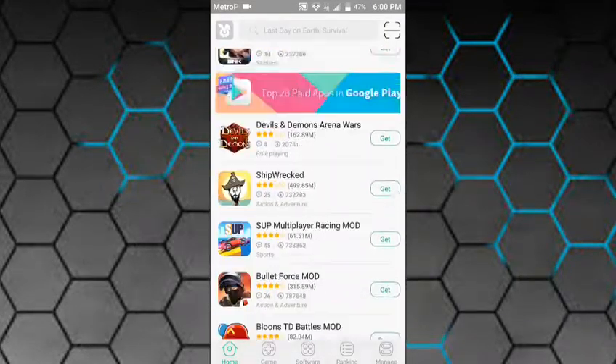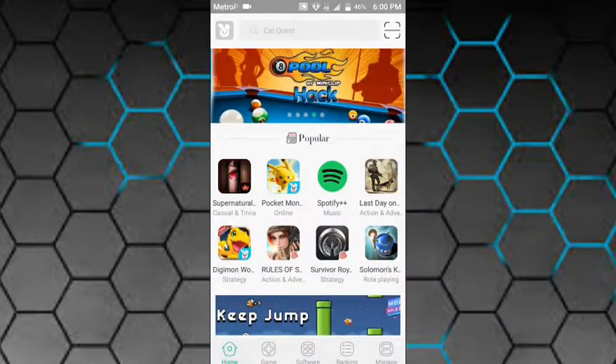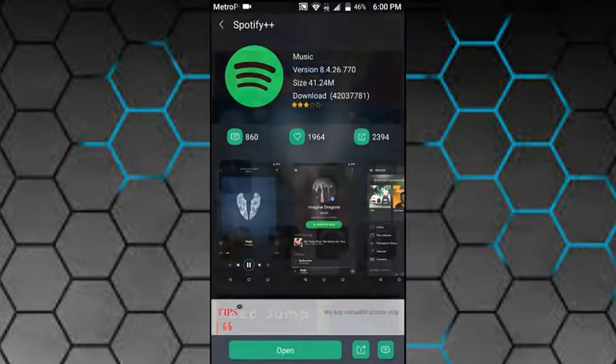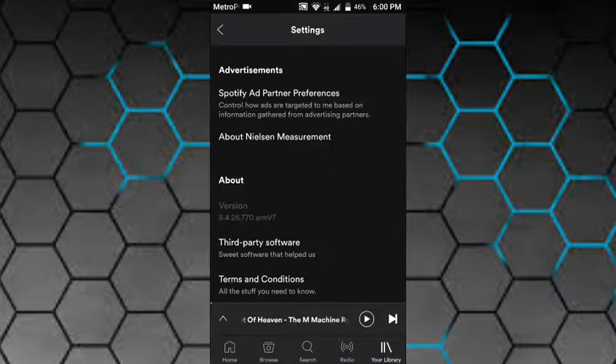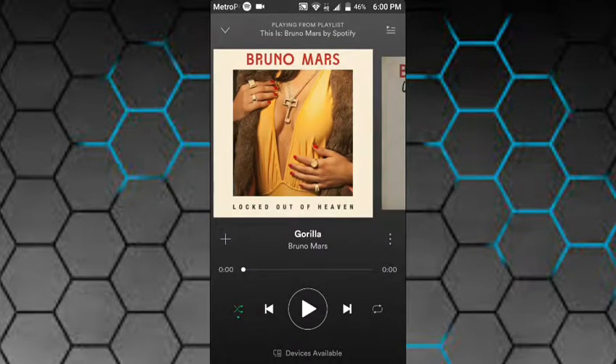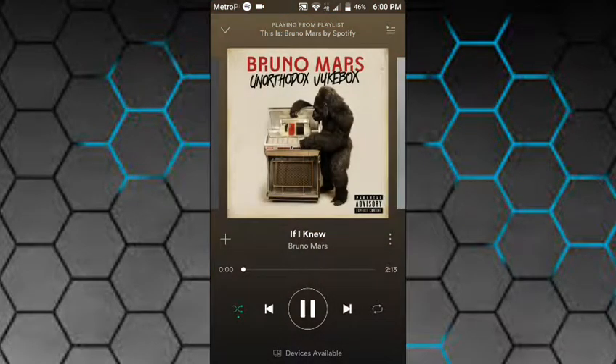As you can see there's hacked games and mods. Spotify Premium is on top — press it, download it. You can see there are songs, there are unlimited skips, there are no ads. So you're good.